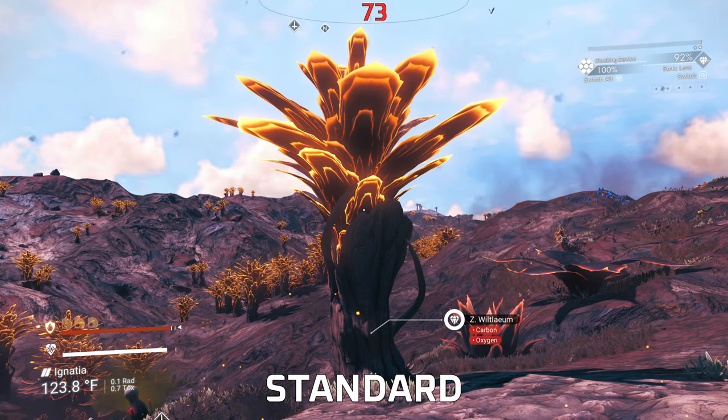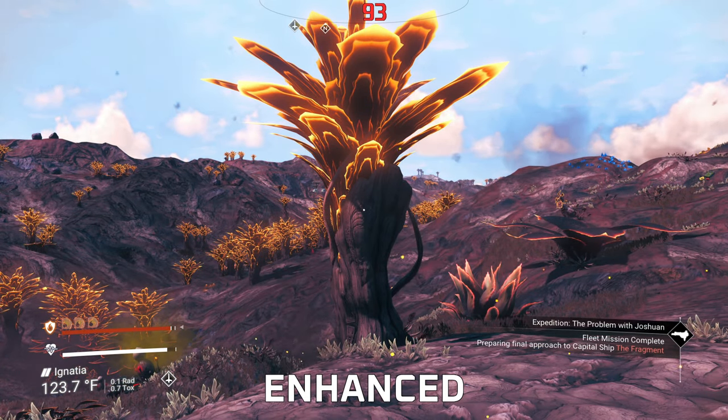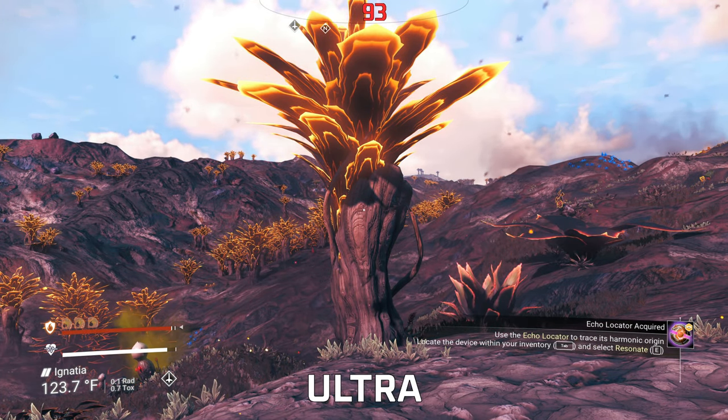Set Post Processing to High. Anything below High will disable sun shafts, and sun shafts are beautiful — those nice volumetric light rays look great on planets.